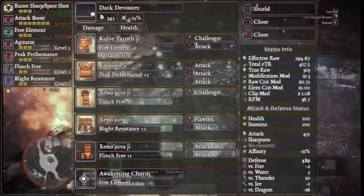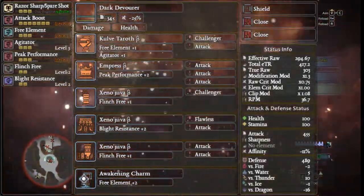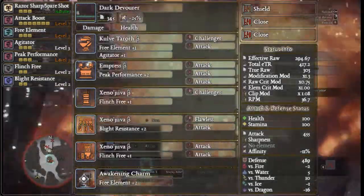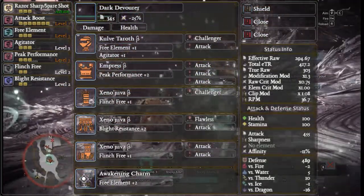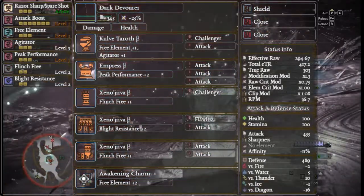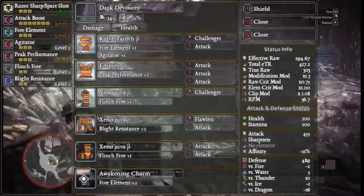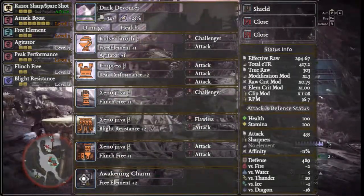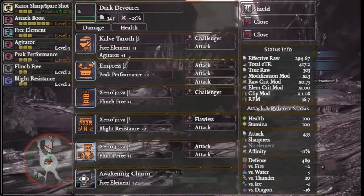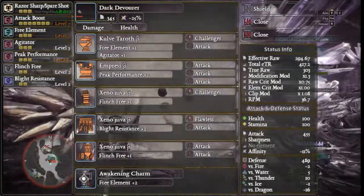And the Xeno'jiiva beta boots with two attack decorations, and then finally an Awakening charm. The build I am running differs very slightly, but the armor pieces and decorations are the exact same. Rather than two health augments I have a damage augment and a health augment, and as for the customization mods I am partial to using a shield, so I have shield and two close range. This does offer me slightly more damage and a little bit of protection, but I do not heal as much through the use of the clusters.